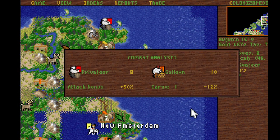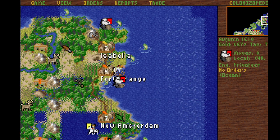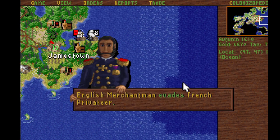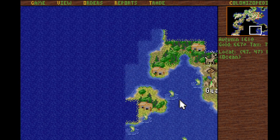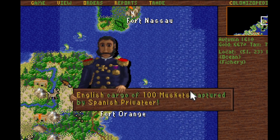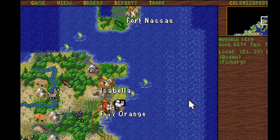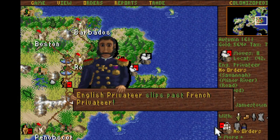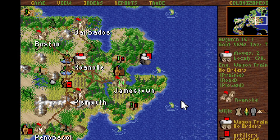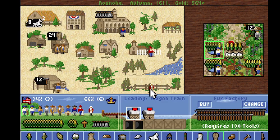This is a bit risky, but I decided to go for it, and I'm rewarded with horses. Now this, by the way, is complete bullshit — having pirates hanging out at other people's docks is unfair. It shouldn't be allowed. And now they're stealing back the stuff that I stole! Unfair! That problem seems to have been solved, at least for the moment. It's very nice to sink an enemy ship.